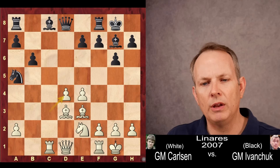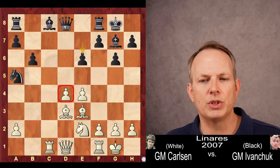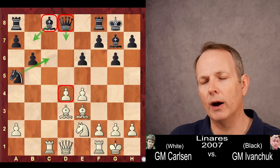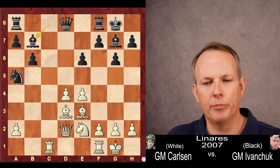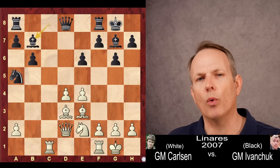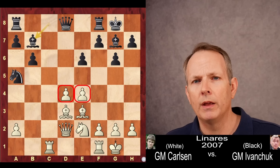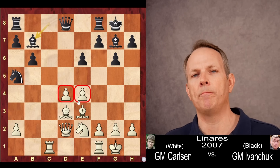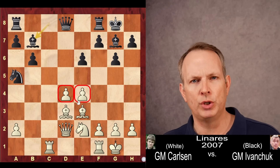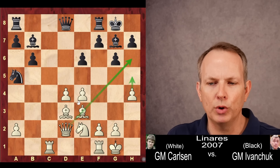Ivanchuk does take on d4, cd4, and e6, trying to fix this d4 pawn in place. What black wants to do is just consolidate — maybe queen d7, knight c6, along with bishop b7 — and then centralize those rooks on the c and d-files and apply as much pressure as possible. Queen to d2. Carlsen connects his rooks. Bishop to b7, putting some more pressure on the center, targeting e4. But Magnus reasons he has a nice center that is well defended and very hard to attack — he's probably won the opening battle. And since he has this very strong center, he feels justified in going ahead and attacking his opponent's king, which he does with h4.